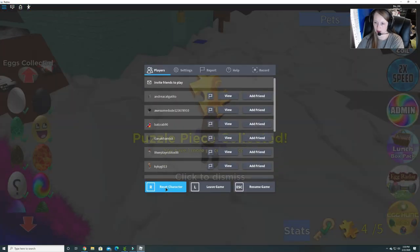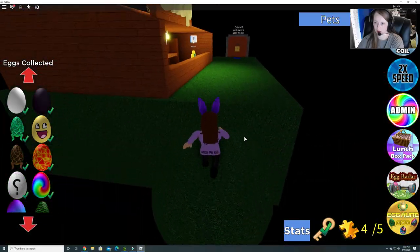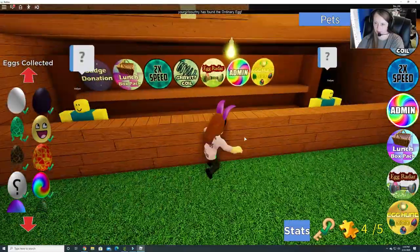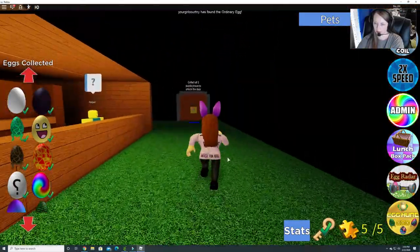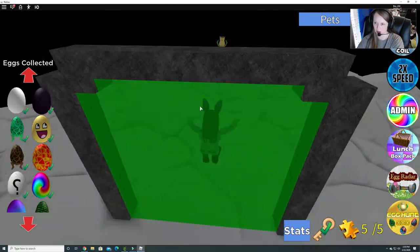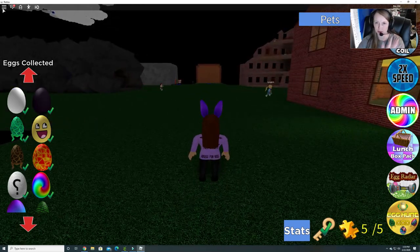Let's reset and our last one is back here. And there we go — all the puzzle pieces for this door here and then the angel key. Alright, I hope that helped you guys and we'll see you next time. Thanks for watching, bye!